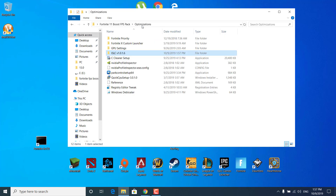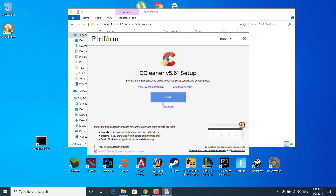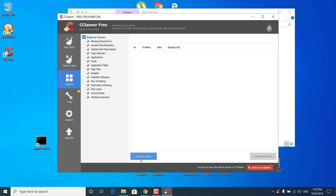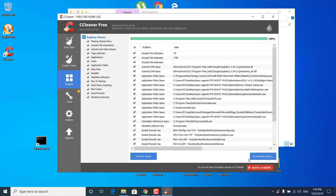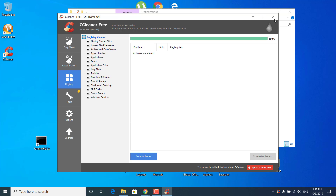The next step is to go back to the Optimizations folder and open the CCleaner Setup. Click Yes, uncheck the Install CCleaner Browser box, and click Install. Click Run CCleaner, then click on the Registry tab. Make sure all of these are selected and click on Scan for Issues. Wait for it to finish. Once done, click on Fix Selected Issues, click No, then click Fix All Selected Issues. Once done, it should say Issue Fixed — click Close. You can now close the CCleaner application.